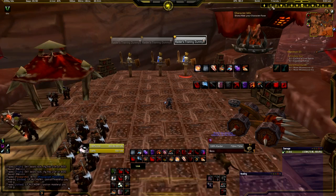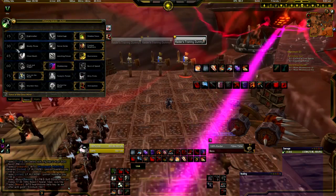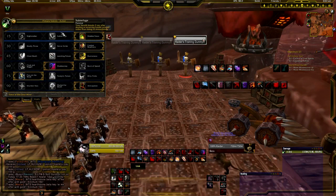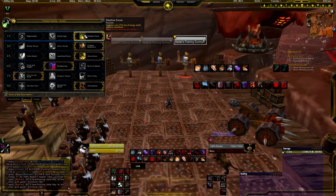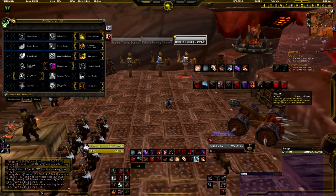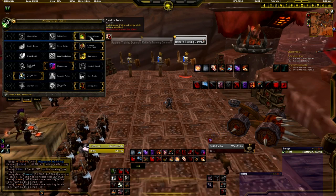I'm going to go through the talents that are the best or most useful for raiding as a combat rogue. For the first tier you want to get Shadow Focus, because this allows you to get a nearly free Ambush every 2 minutes at the start of a fight — I'll talk about that later in more detail.